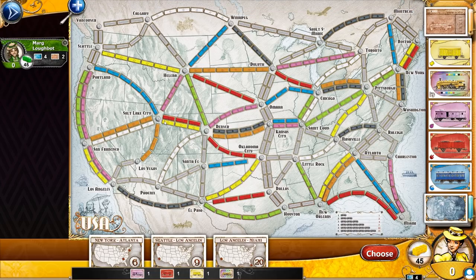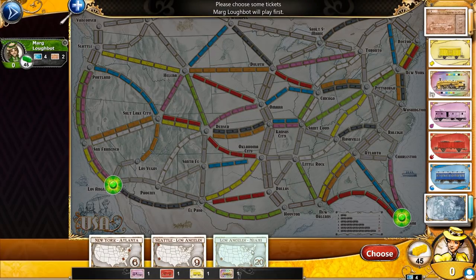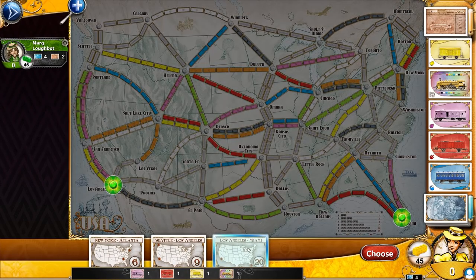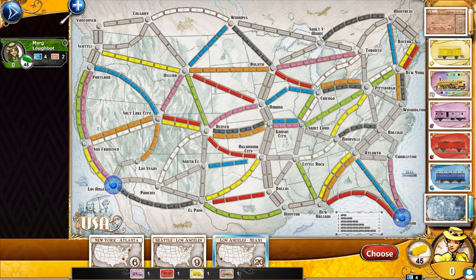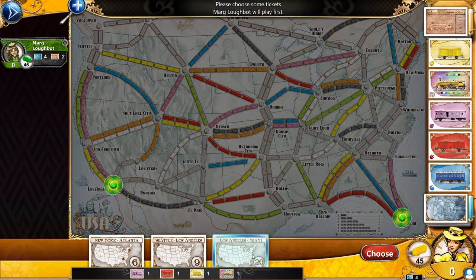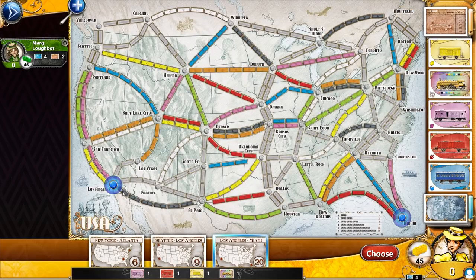Some of these paths are multiple choice. Like, if I want to go from San Francisco to Salt Lake City, we're talking either orange or white. So let's go ahead and choose our paths. I'm liking the idea of Los Angeles to Miami because that's four big paths. Also, at the end of the game, whoever has the longest path gets extra points — that's one thing to think about. And then Seattle to Los Angeles because we already have Los Angeles covered.